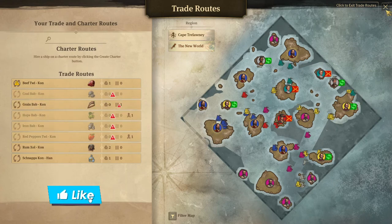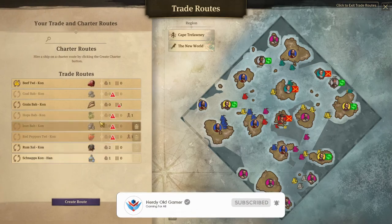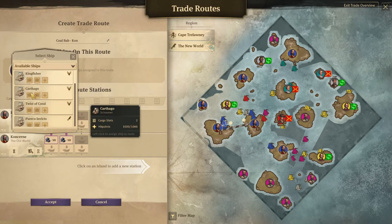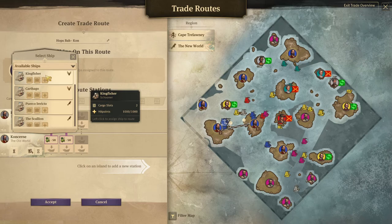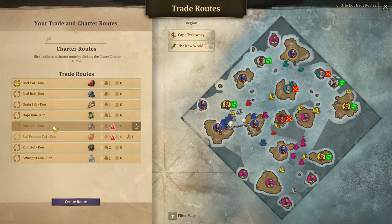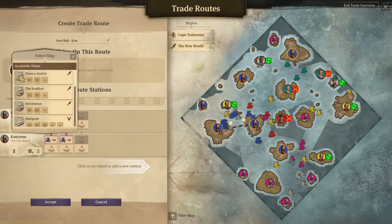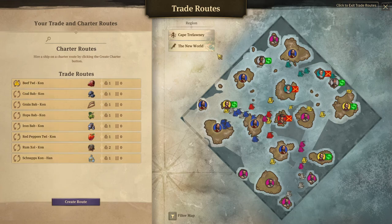We need to put some ships on our trade routes here, and we do have them. Twist of Coral will go on the beef route. Hops will be Kingfisher. Red peppers will be cotton, and iron will be Puerco Invicto. So we have stuff going on that now - that's a good thing.